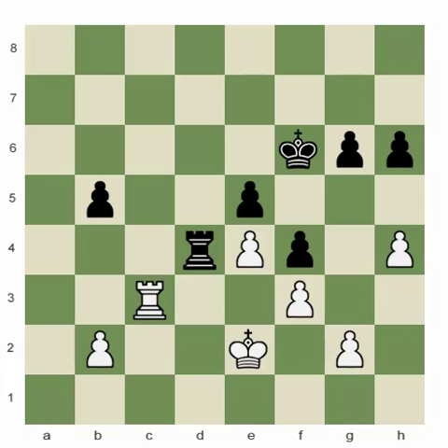This is the game Valadze as white against Jankovic, played in the Kalamaria Open in Greece two years ago. The player with the black pieces, Jankovic, was rated about 100 points more than his opponent and was trying to win the game. Here they were both in time trouble, and black pushed a bit too much — he played rook b4, seemingly active.